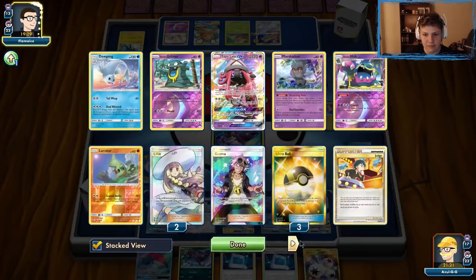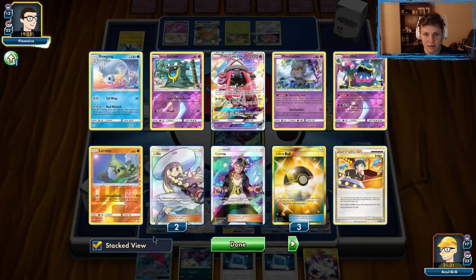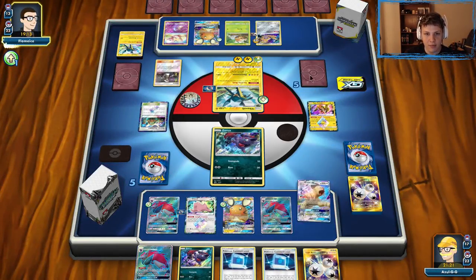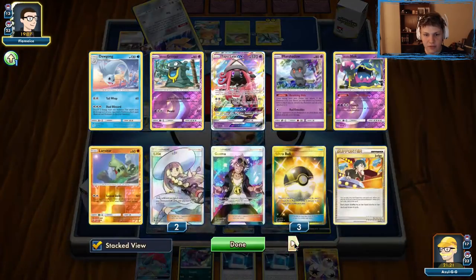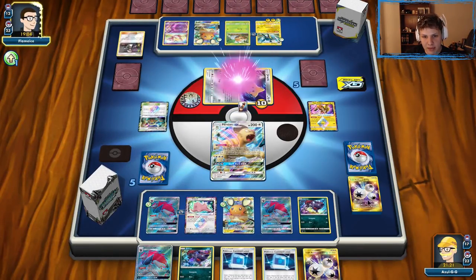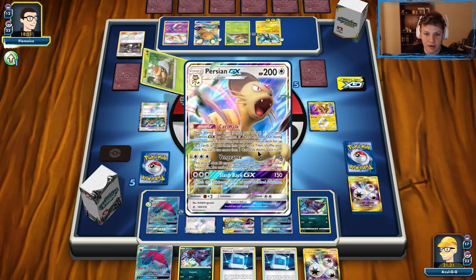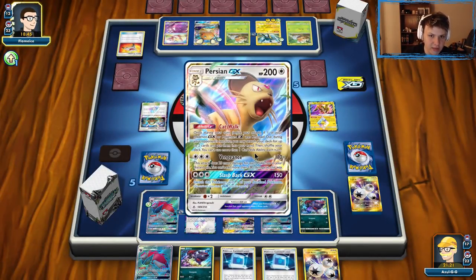We're going to bench Zorua, get Persian. Now I could force the Guzma out of our opponent — but I don't have enough to KO with Vengeance. So we're going to go with the Slash Back GX into the Zorua. I fully expect our Persian GX to be Guzma'd. It's going to come down to whether they can set up a third Vikavolt and get all the energy for it. We're going to be looking for a Stretcher next — I fully expect this Persian to get Guzma knocked out. And here comes the Guzma — Persian goes active. Guzma knocked out our Persian, makes the most sense. So we're going to be looking for the Stretcher to shuffle three back into our deck, get the Persian back, get the Meowth back.